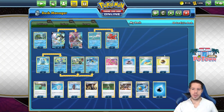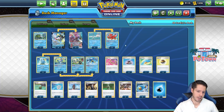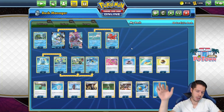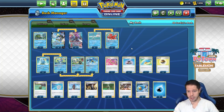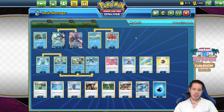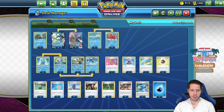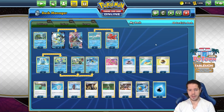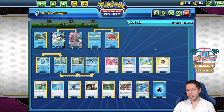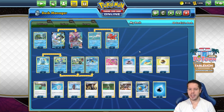We have maximum consistency with Quick Balls, Level Balls, Incense, and four Marnies. I did think of playing Oranguru to help put Cheryl on top — if you get Marnied, you're guaranteed the Cheryl and just need to search for the Rapid Strike. However, Oranguru is not a Rapid Strike Pokemon, so you'd need more Switching cards or Scoop Up Nets in case it gets gusted. It doesn't seem worth the trouble, but it's definitely an option and could replace the Basculin.